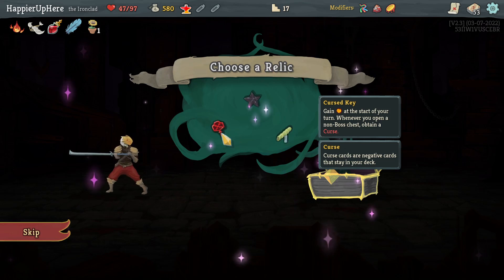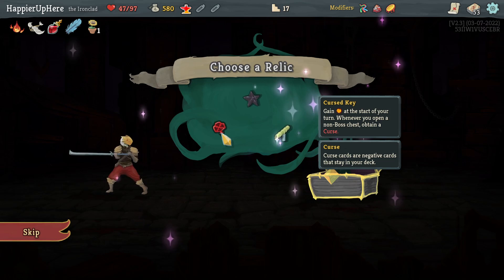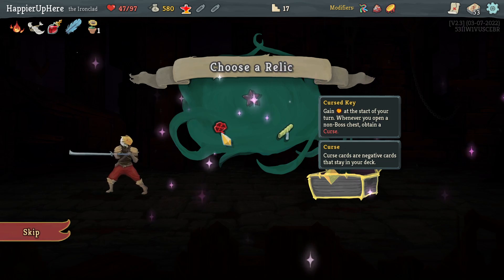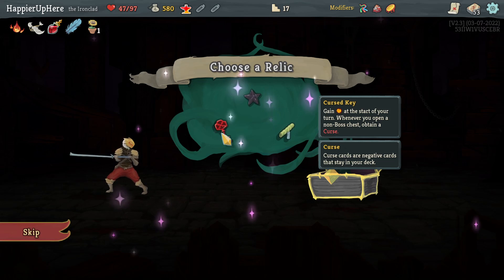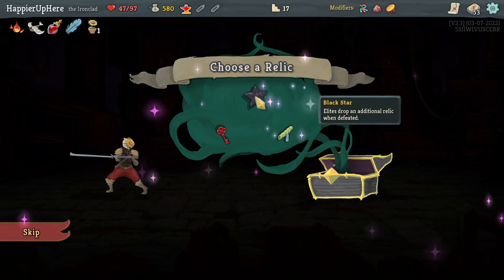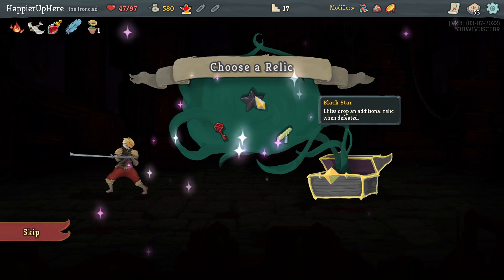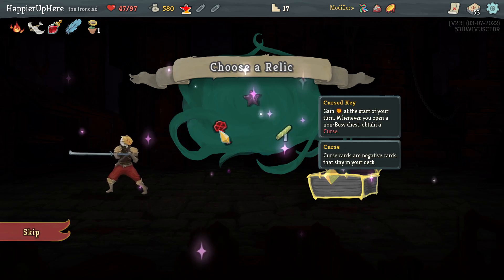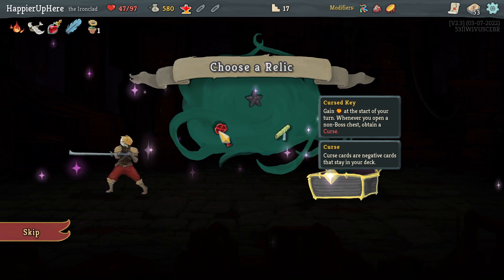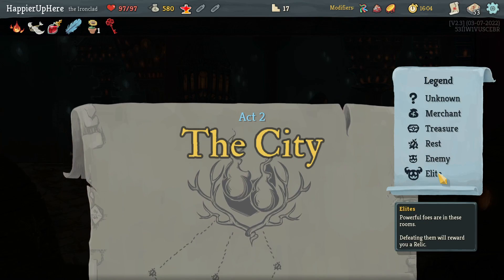Curse Key — here's the problem: if I don't take Curse Key and don't see any other curses I'll lose 100 points. Curse Key guarantees at least two sets of curses, so six curses total. If I do see two non-treasure-chest curses, Black Star would have been the right choice. Let's be safe and take Curse Key — the extra energy is very appealing: gain energy at the start of your turn whenever you open a non-boss chest to obtain a curse. I might even get some collector bonuses with those curses.